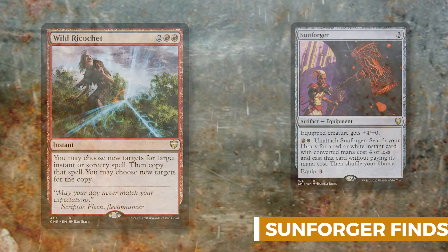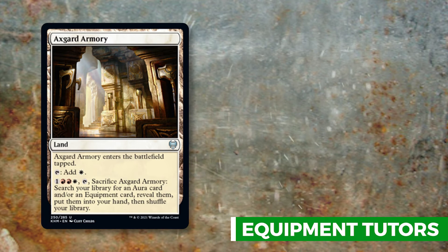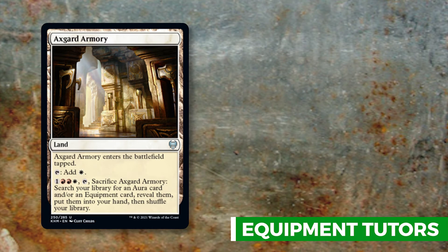Next are our equipment tutors, which help us find Sunforger and any other equipment we need. First is Axe Guard Armory — one of the new lands from Kaldheim. Despite coming into play tapped, it adds white mana, and its second ability lets you tap, pay one red, two white, and sacrifice it to search your library for an aura or equipment and put it into your hand. Yes, you lose five mana, but you get your Sunforger.